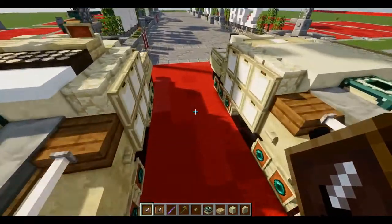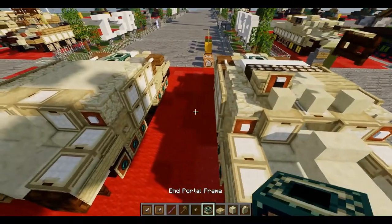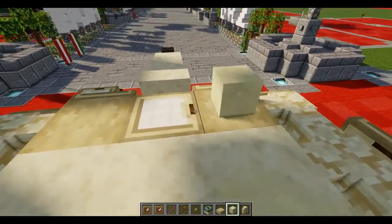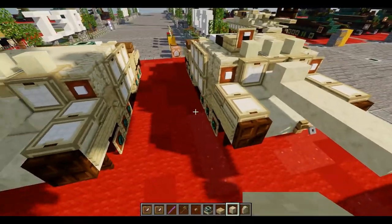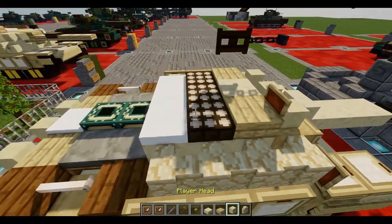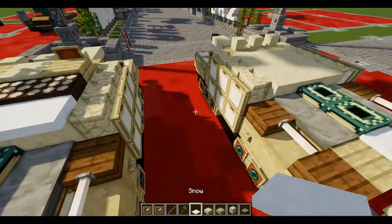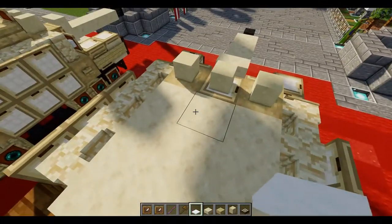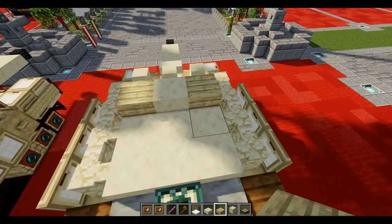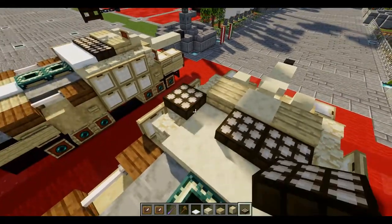Moving on towards the front, we have to basically put in the roof, and that'll basically do it. Starting off, we're going to place down a row of three heads on the first three blocks we placed. Then we're going to need smooth sandstone slabs, birch slabs, a daylight detector, and some layered snow. On this middle smooth sandstone block, place down a smooth sandstone slab. On each side, place down a birch slab. Behind this row of three, we'll place down a row of three daylight sensors.